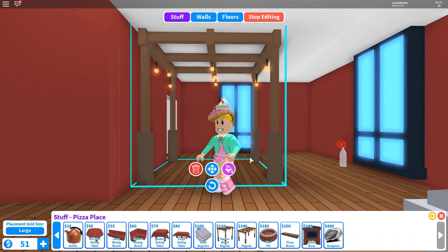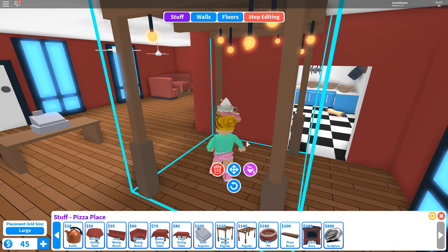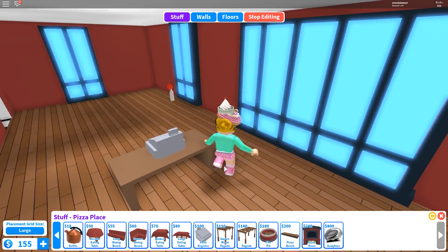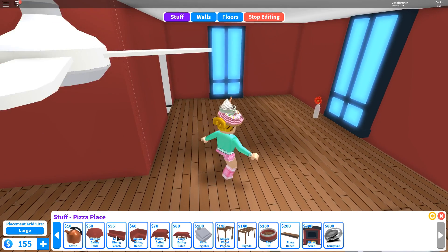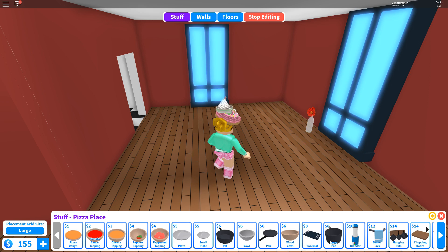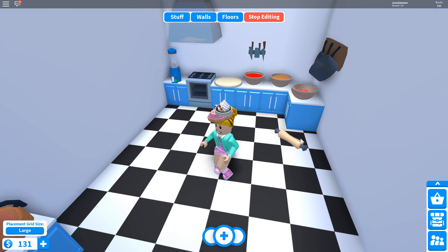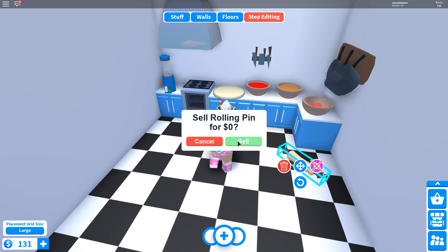Oh wow, is that ever pretty and cool! I love that. But I don't necessarily want to buy that right now. Okay so I have one seat over here. The only thing is there are so many windows in here it's kind of hard to put seating in. We have a circle eating table and - whoa, is that a little tea kettle? Oh my goodness, how cute is the little tea kettle! I love it. Bought some stuff. I have a rolling pin on the floor - that is unacceptable. So we are going to sell that.